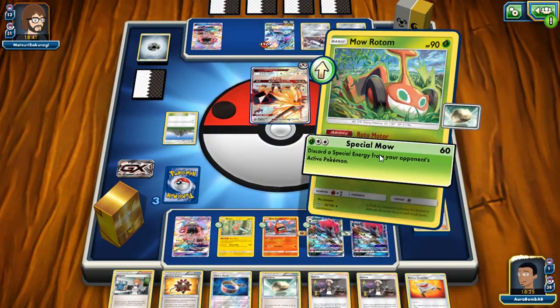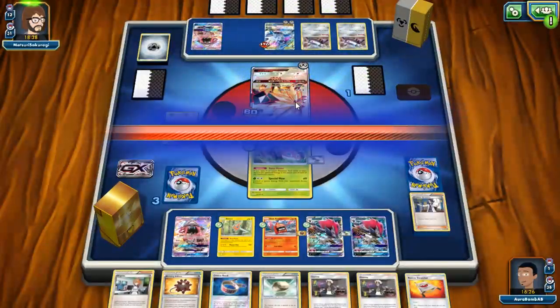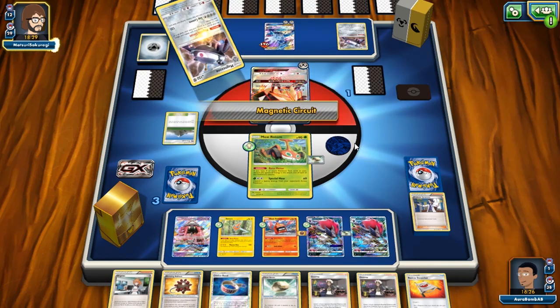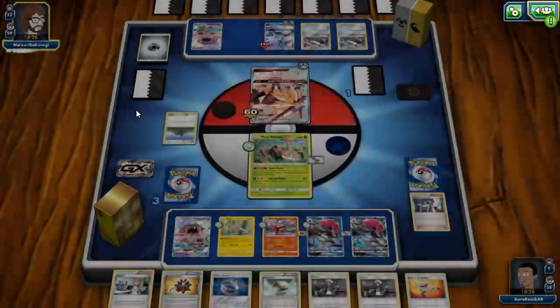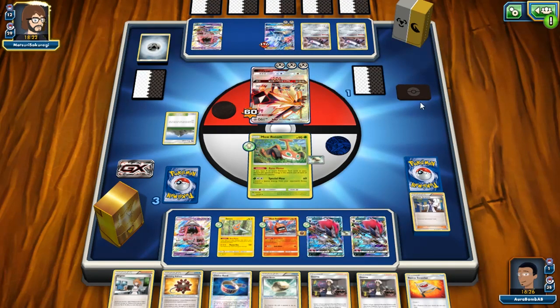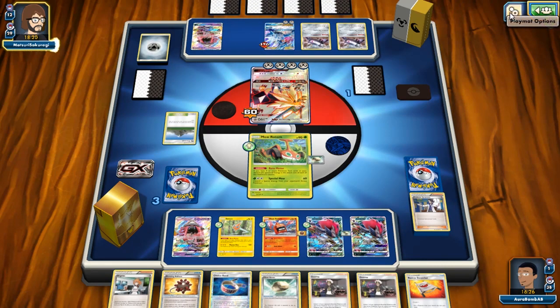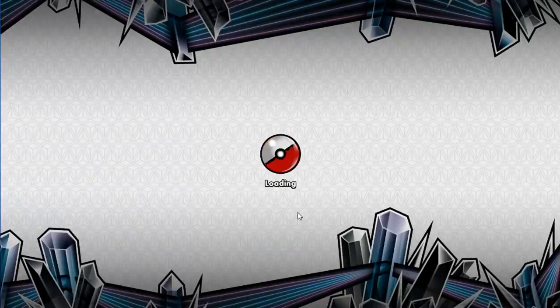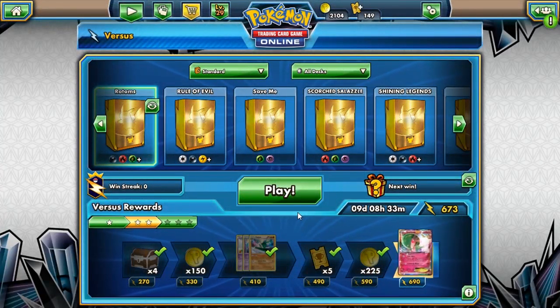He wins the game if I don't draw anything useful here — I really need to draw right now. Guzma — it's not the Choice Band I was looking for. I think I might have to dig. If my Choice Band is prized it is what it is — we just have a lot of things prized this game. Nothing can one-shot me except for the Magnazones. We don't need nine tools anymore anyway so we should be okay — Choice Band doesn't really matter.